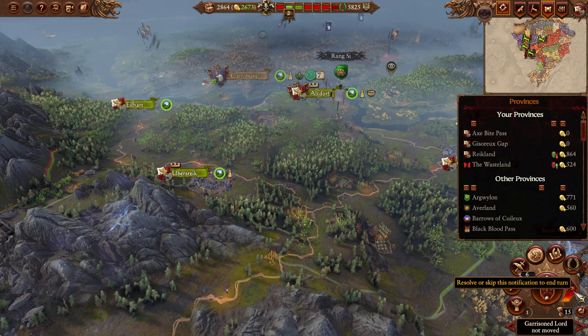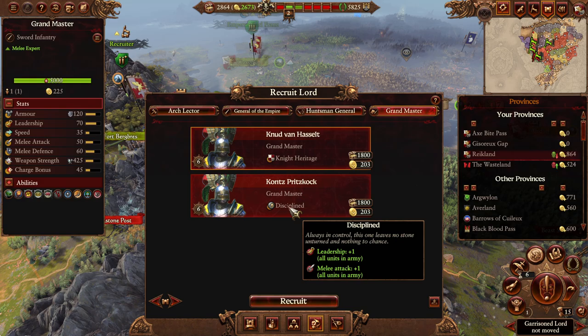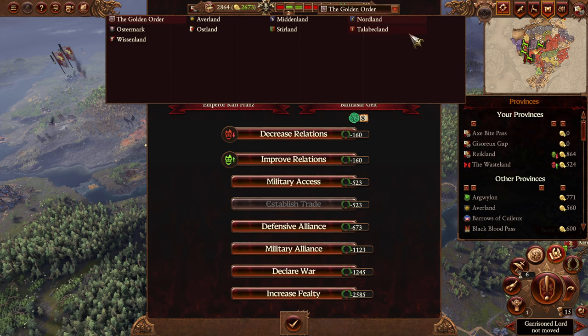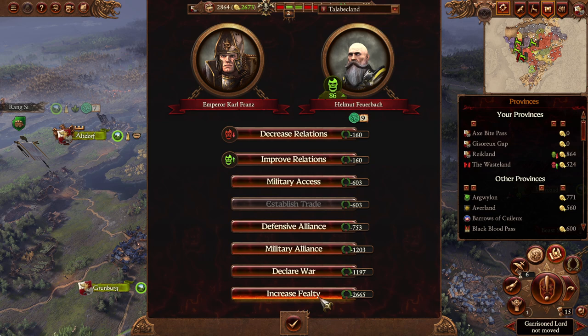Garrison Lord not moved - we don't care about that. I do want to double-check if we got any new lords. There's another Noble, a Defender of Men, and a Knight Heritage guy. We may also want to spend a little bit of Prestige before we end the turn. Talabekland, you're at 9 - let's spend it and go for 10. We'll get another Imperial Authority out of it, especially as we're probably going to lose some Imperial Authority as more Empire provinces get destroyed near Vlad.